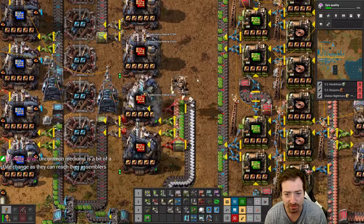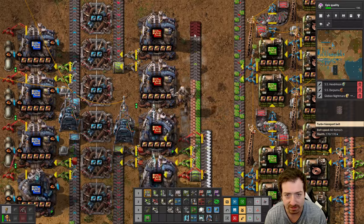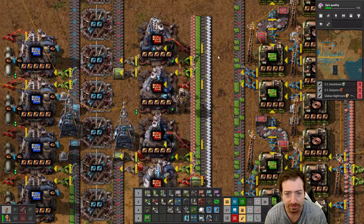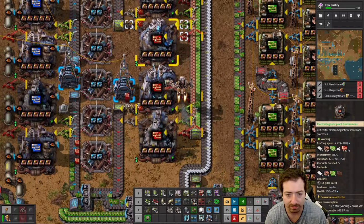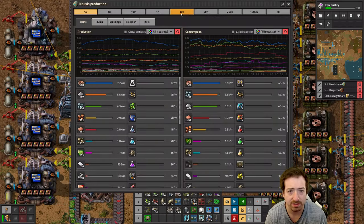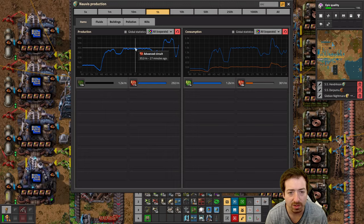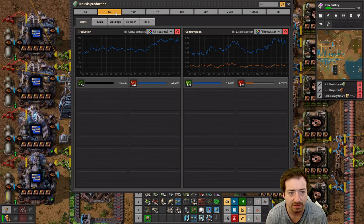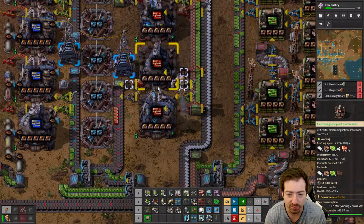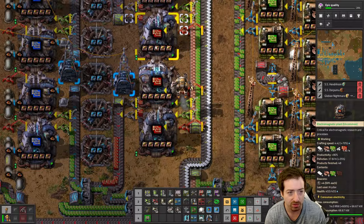We're just gonna go with prod twos for now. I don't remember how many I was producing before. What was my red circuit production? We were at 350 max, and now we're at 500. So we've already got a lot more going, and we're so much more productive about it. Plus 80% productivity — it's huge.